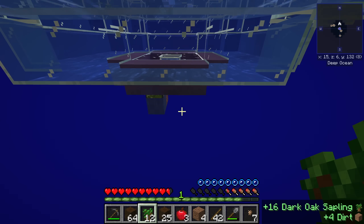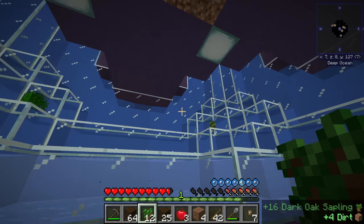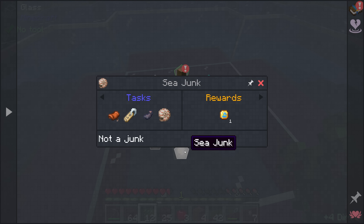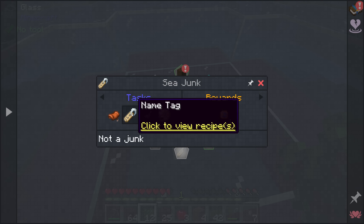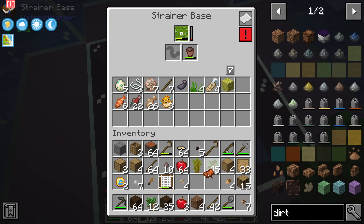There was a challenge quest for sea junk which we might be able to instantly complete. We need a saddle, a name tag, an ink sack, and a shell. We do have a saddle, a name tag, and an ink sack from our strainer — so we're close.